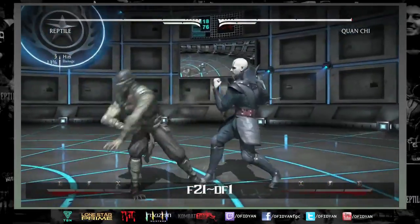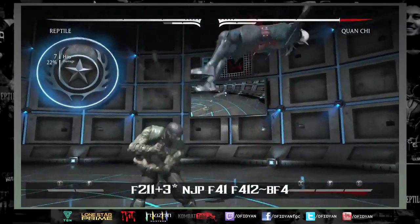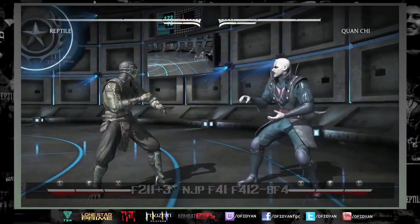You can get a lot of damage out of this very consistently. On this combo I just showed — forward-two-one into acid spit — acid spit hurts a lot more than it used to. Of course if you get forward-two-one, you might want to leave them standing.